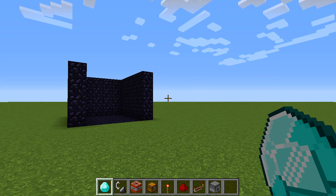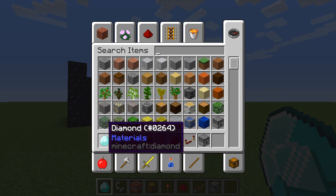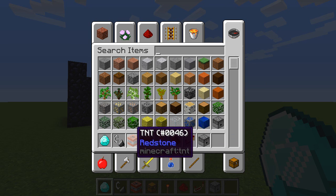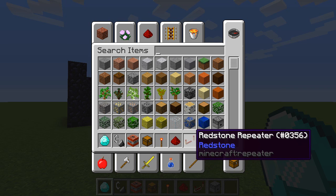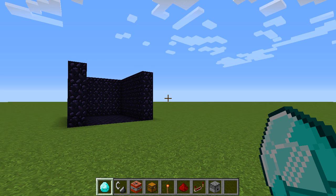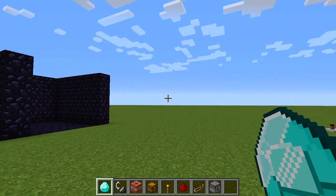Hey guys, my name is Anthony and today I'm going to be showing you how to duplicate items in Minecraft multiplayer for 1.8. Basically what you're going to need is a diamond or whatever item you want to duplicate, some TNT, a chest, a redstone torch, some redstone, a redstone repeater, and a dispenser. So without further ado let's get straight into this glitch.